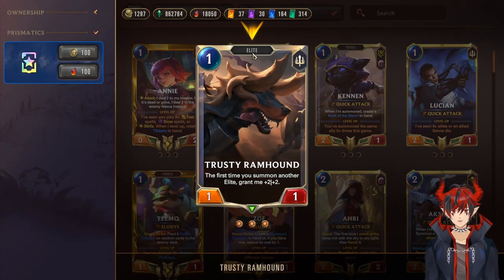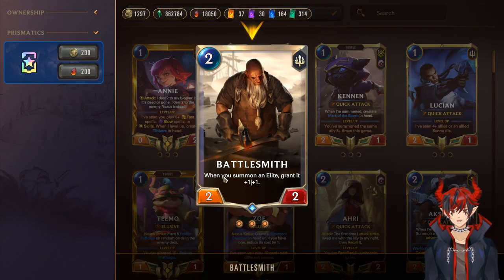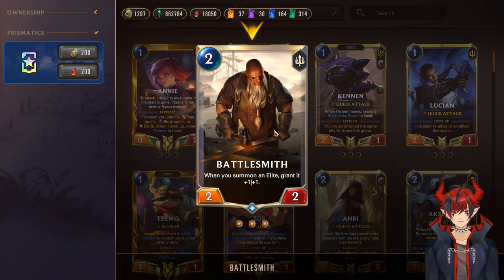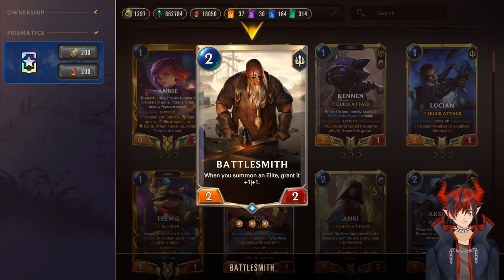Cithria is a one mana 2/2 with the Elite tag. Ramhound is a one mana 1/1 Elite: the first time you summon another Elite, grant me +2/+2 — so it's actually a one mana 3/3 as long as you play something after it. Next we have Battlesmith: 2/2/2 — when you summon an Elite, grant it +1/+1. Play this on turn two, protect him while summoning Elites after him, and he starts pumping them all. He's not an Elite himself so Battlesmiths don't buff each other, but they individually buff every Elite you play.